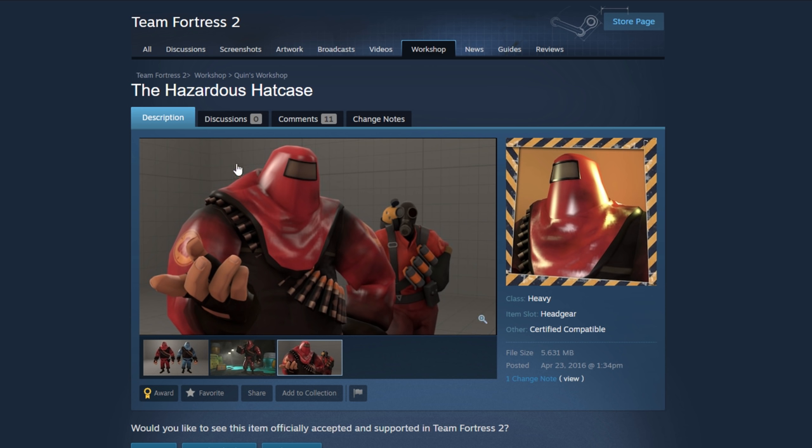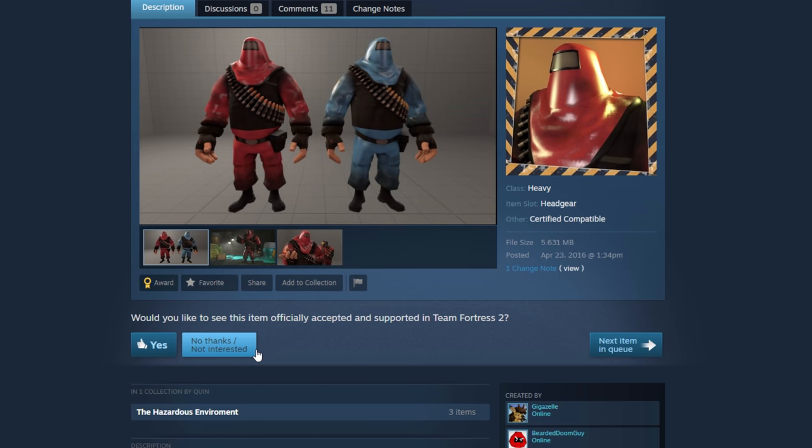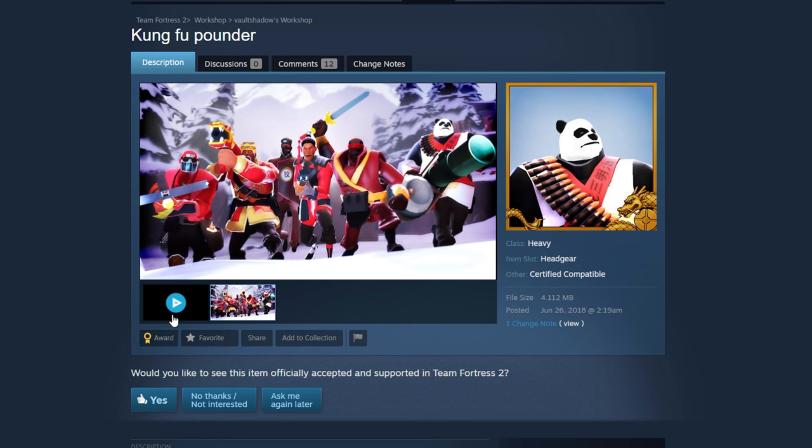The Hazard Hat Case — this kind of looks like something you'd give more to the Pyro. They obviously paired the Heavy with the Pyro for this hat, but I'm questionable on it. Since I've said yes to so many already, this is where I put my foot down — no on this one. It looks like it belongs more to the Pyro and it just covers Heavy's entire head.